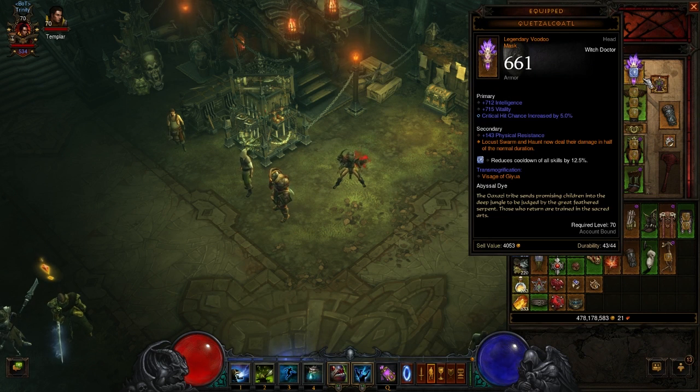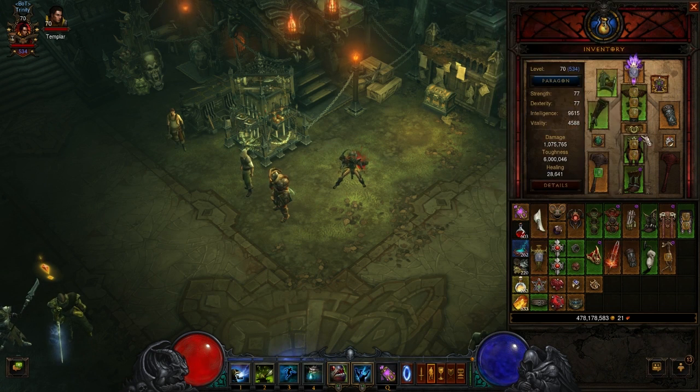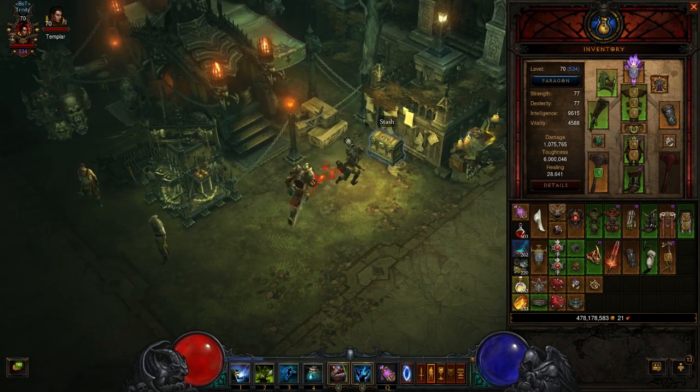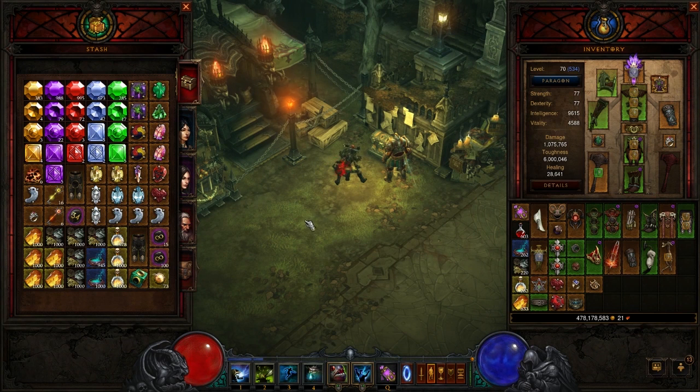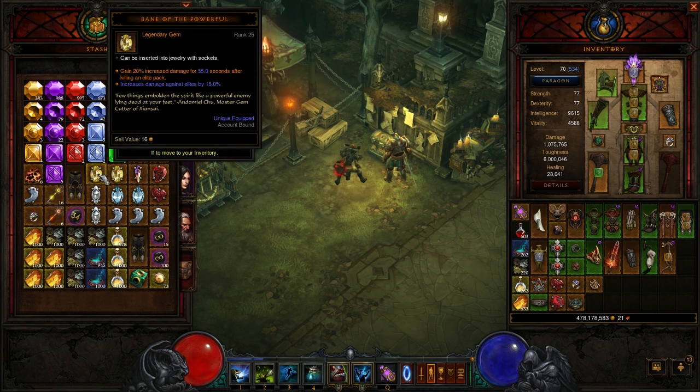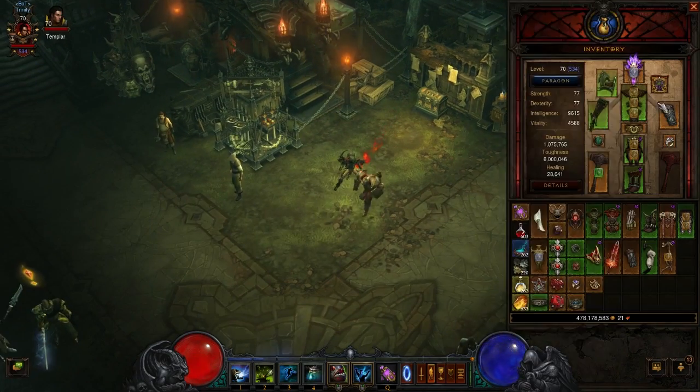For legendary gems: Efficacious Toxin makes all enemies you poison take 10% increased damage. Bane of the Trapped gives extra damage as well. For a third slot, Bane of the Powerful gives increased elite damage plus 20% increased damage — how long it lasts depends on how high you have it leveled. The Quetzalcoatl Helm is the other absolutely crucial piece outside of the Jade set, since Locust Swarm and Haunt deal their damage in half the normal duration. Throw a cooldown reduction gem in the helm.